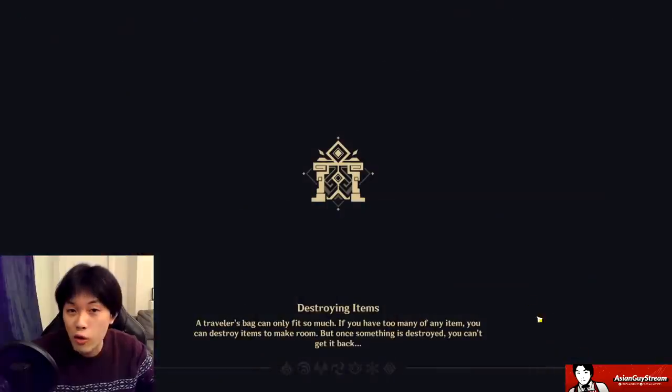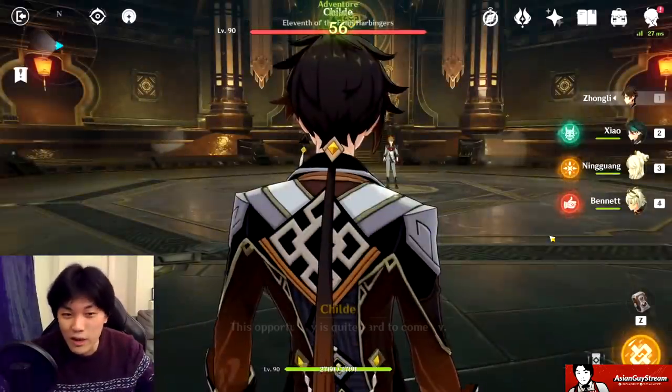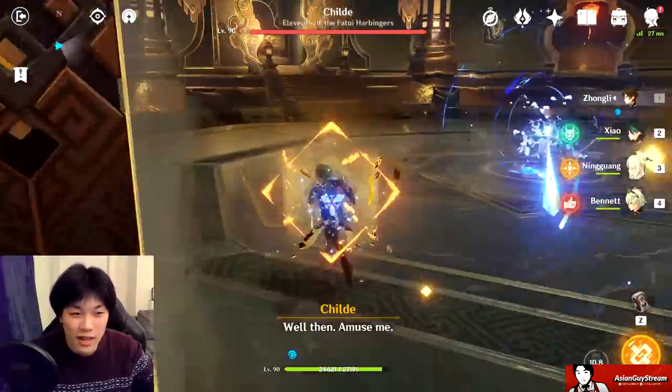If you have a really good crit rate helmet then you want a crit damage spear. If you have a really good crit damage helmet then you want the crit rate spear, and vice versa.